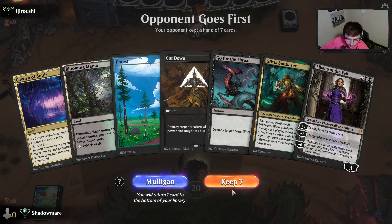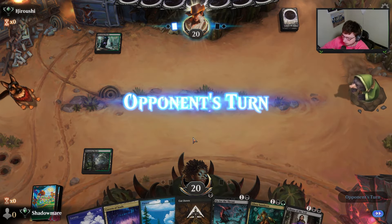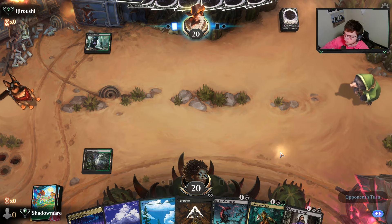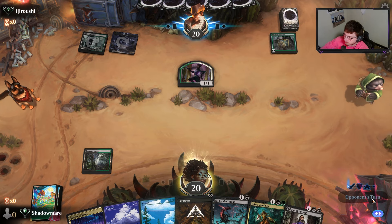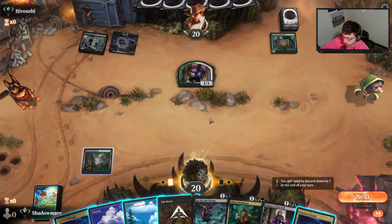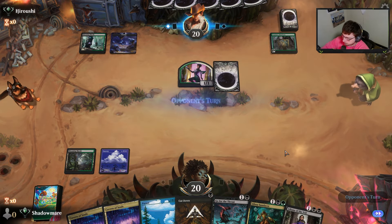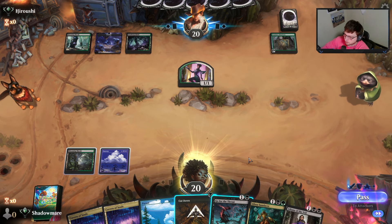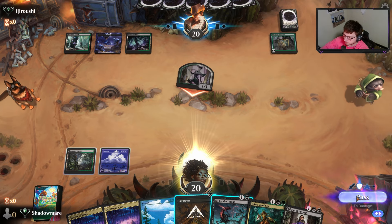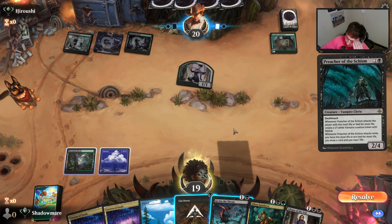My opponent goes first. I do have removal this time though so this is kind of the ideal hand. Oh my god it's the mirror again - somebody send help. Hopefully they don't play Mosswood, they just play Carry's Briefcase - exactly what I wanted. Now I don't have a creature to play with this, that's kind of tragic. Land pass. Briefcase is interesting, makes me think it's not just Golgari. I could just Cut Down this, but realistically I think I Cut Down this to play Liliana and minus on the Preacher.